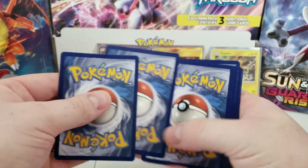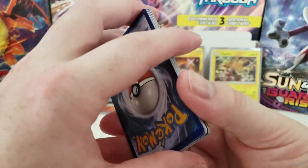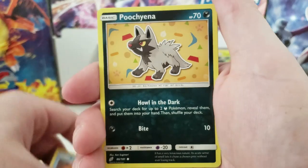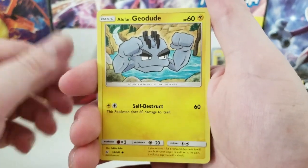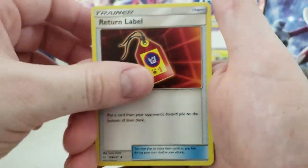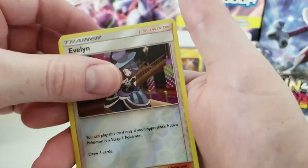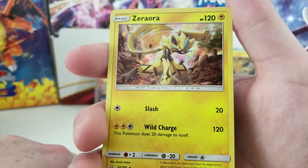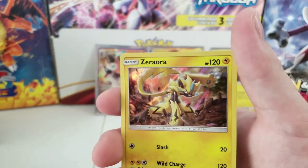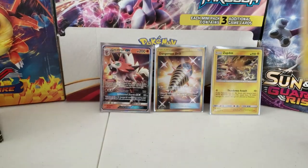Let's see if we can get another GX. This pack: Psyduck, Emolga, Staryu, Poochyena, Alolan Geodude, Fairy Energy, Rapidash, Return Label, Kangaskhan, Reverse Holo Evelyn, and a Holographic rare Zeraora! That is a very cool card — look at that Zeraora holographic.